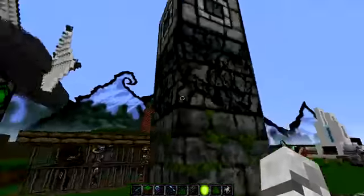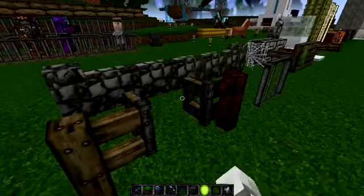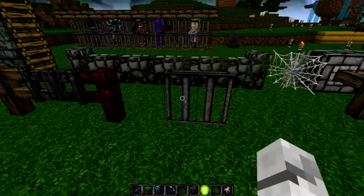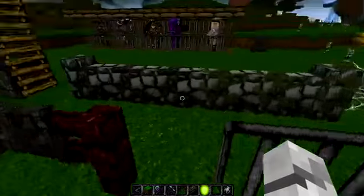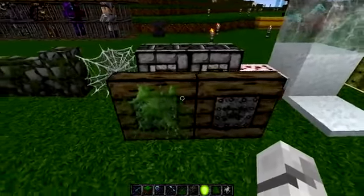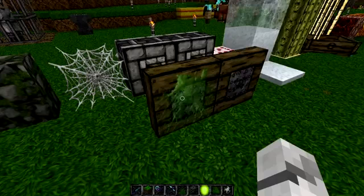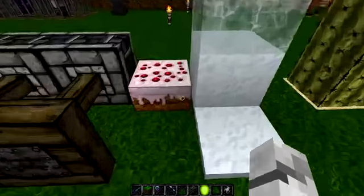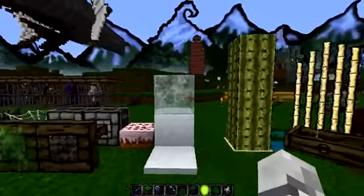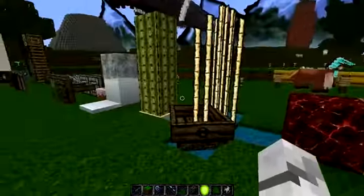We have a trip wire, stone bricks, ladders, and fences. We have a metallic fence even though it's made of wood, which is kind of odd. We have metal bars — iron bars even. We have cobblestone wall and mossy wall, cobwebs, and pistons. Look at that splat — it really looks like a slime has been splatted on the end of that. We have cake — looks a bit strawberry to me. We have ice, snow, cactus, and a boat with a skull on the side.